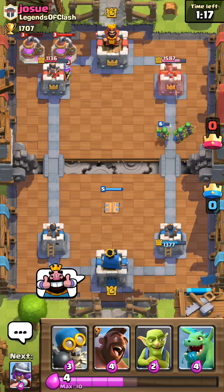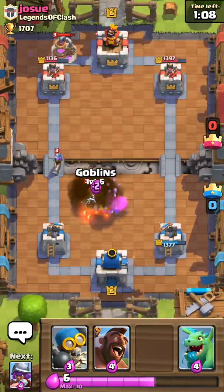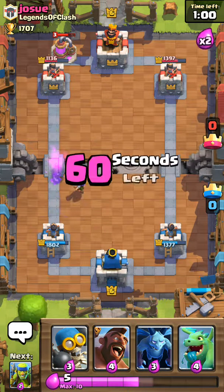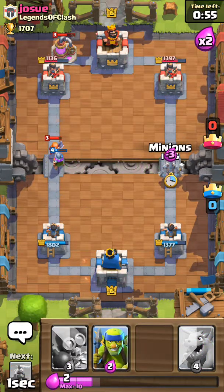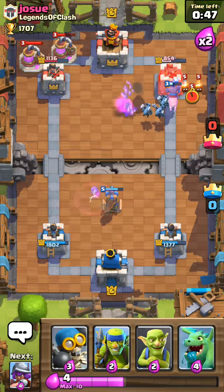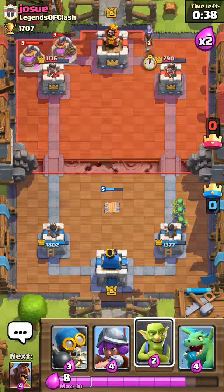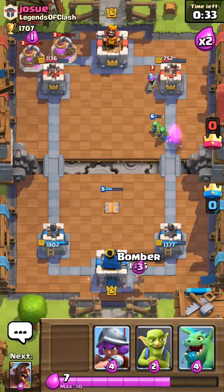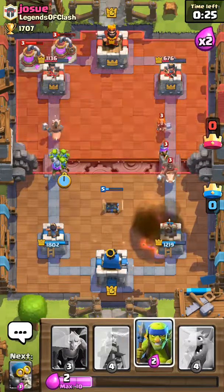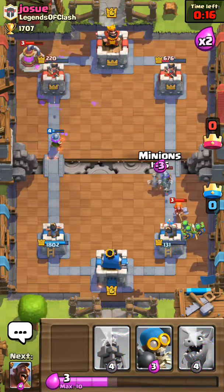Destroy that Musketeer. Okay, place the Tesla down. We've got our defense troops right here. I'll save up 8 elixir actually. Basically countered that push easily with minions and that hidden Tesla. Now I want that Tesla because I think he's planning an attack soon.